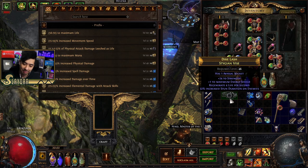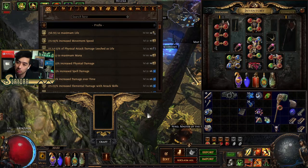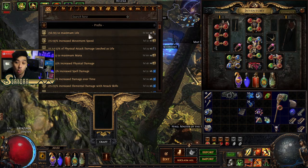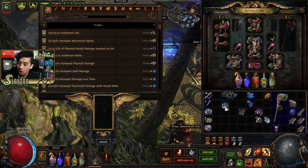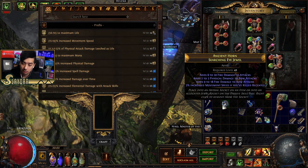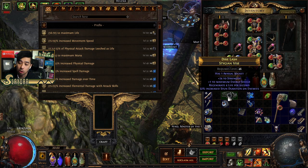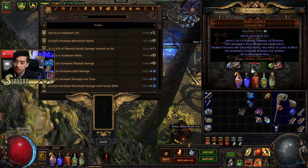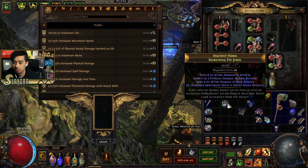Crafting is important to learn at some point, but personally I usually just end up trading because there's some risk — it can get quite pricey, especially if you want to roll multiple times. In addition, there are jewels from the Abyss mechanic that drop and can be inserted into items with an abyssal socket. You just throw it in, equip it — nothing too complicated.